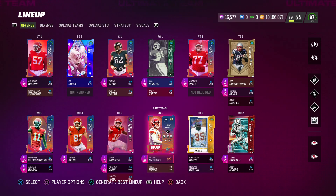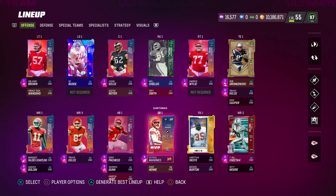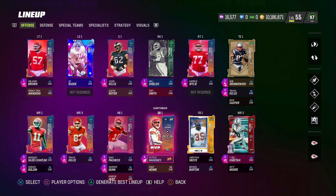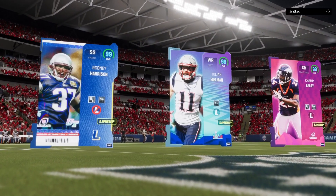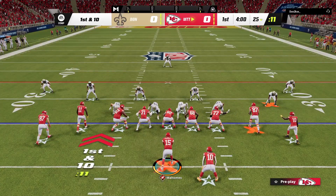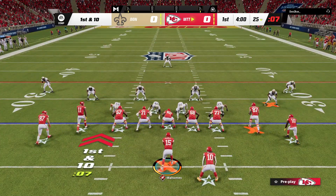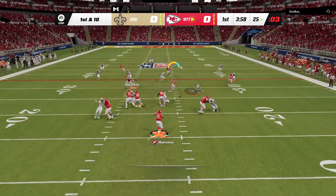We are going to jump into some MUT Champs games and see if we can use the Playmaker ability. We are not going to force it — we're pretty much going to pass every single play though. I've used it a few times before and it definitely is time consuming and you need a lot of protection to make it successful. We are going against Harrison, Edelman, and Bailey, and our top three are Mahomes, MVS, and Kelsey. We are starting off with this mesh play — this is first and foremost a Mahomes gameplay and we are going to try to use the Playmaker ability when it makes sense.